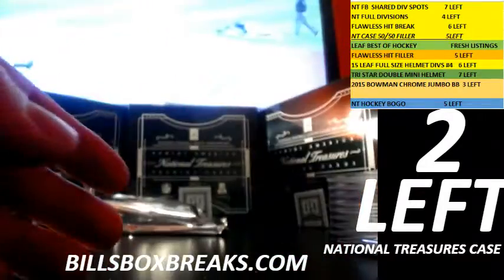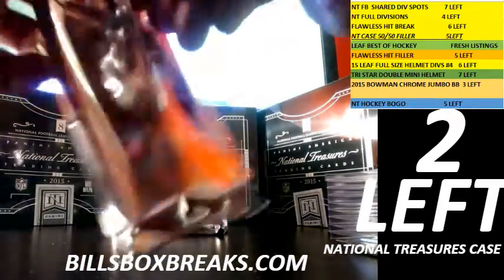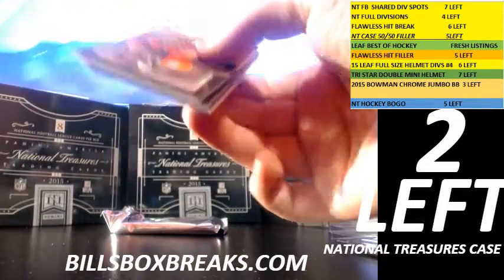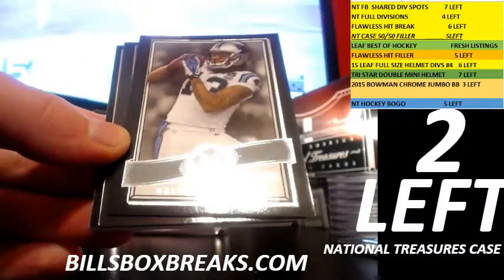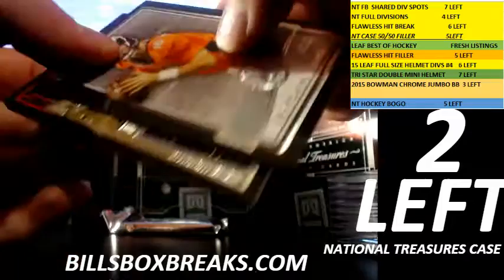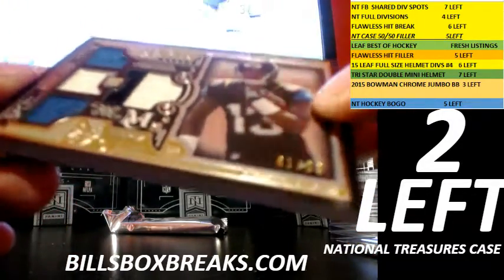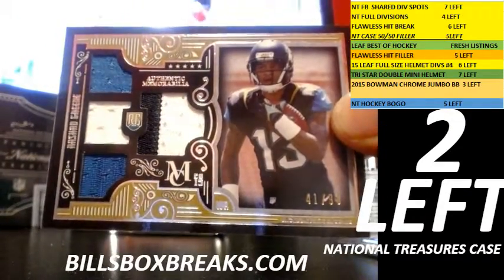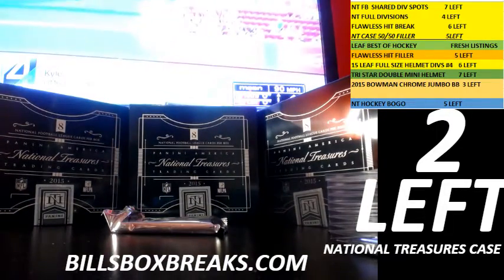Nice canvas collection. Pack number three: Demarius Thomas, Randall Cobb, Calvin Benjamin, Peyton Manning. And next one out of 99 — Rashad Greene, nice quad jersey with a little patch on the right. 41 out of 99 for the Jaguars.